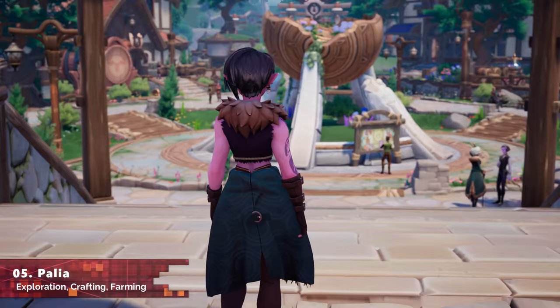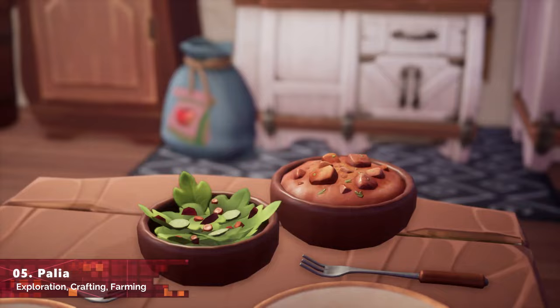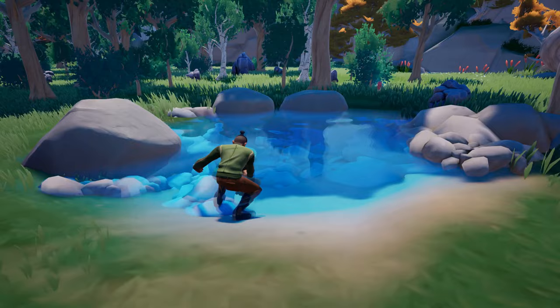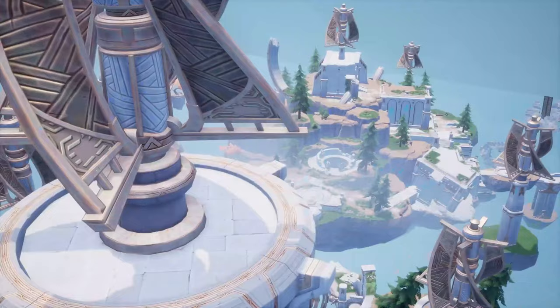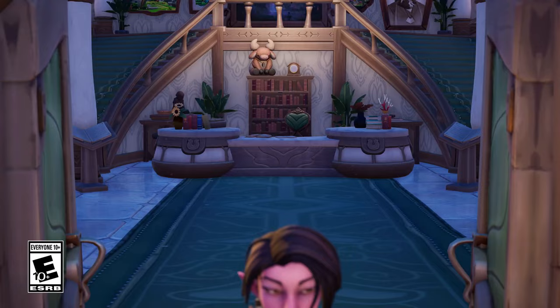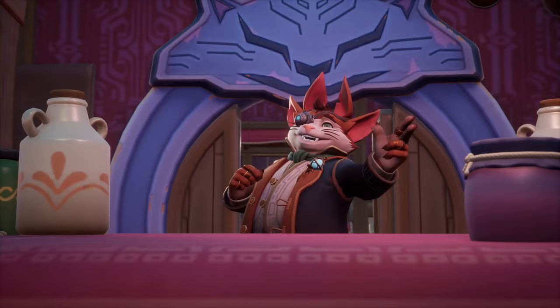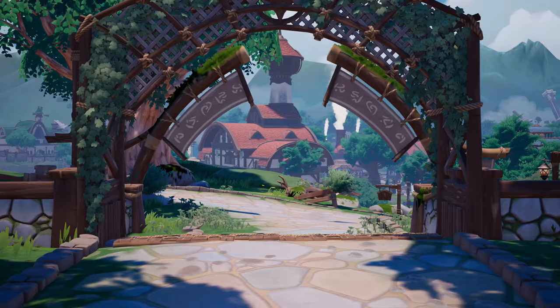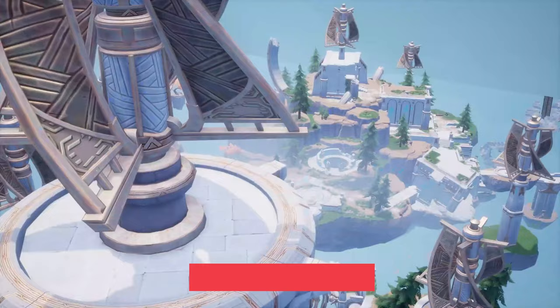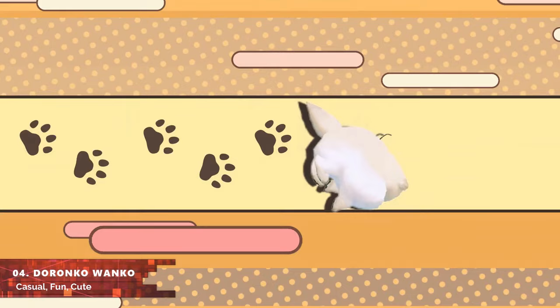At number five we have Palya. Technically it's not brand new — it released last November exclusively on the Epic Games Store — but it's now finally available on Steam. It's a free-to-play MMORPG-style game combining crafting, cooking, fishing, base building, and lots of exploration in a beautiful, colorful, vibrant world. Visually it looks similar to Fortnite in art style, but it's a totally different game. It currently has close to 12,000 daily concurrent players on Steam, so if you're looking for a fun RPG, it's highly recommended.